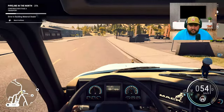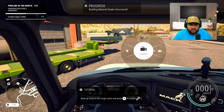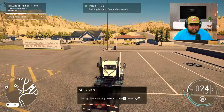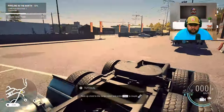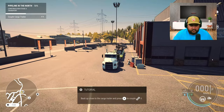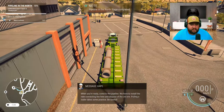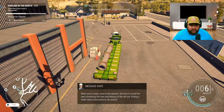Looks like we're gonna hook up to a trailer. Got our water pipe that we need to replace. When you're ready come to the pipeline - you have to install the new connecting line here and dispose of the elbow. Pulling a trailer takes some practice, be careful.